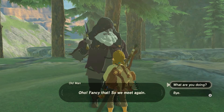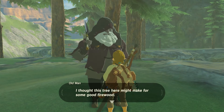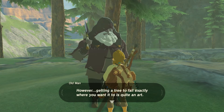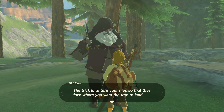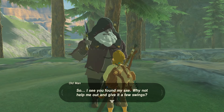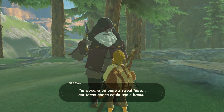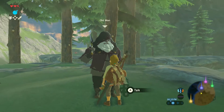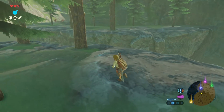Fancy that. So we meet again. What are you doing? I thought this tree here might make for some firewood. However, getting a tree to fall exactly where you want it to is quite an art. The trick is to turn your hips so that they face where you want the tree to land. So, I see you found my axe. Why not help me out and give it a few swings? I'm working up quite a sweat here, but these bones could use a break. What do you mean by hips? Does he mean by knocking these things?